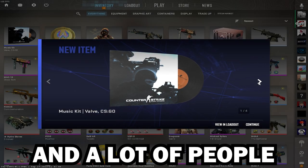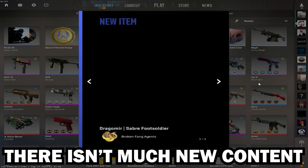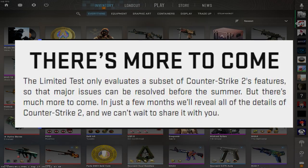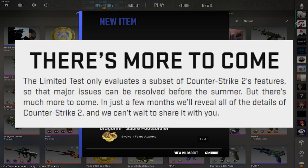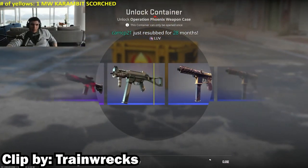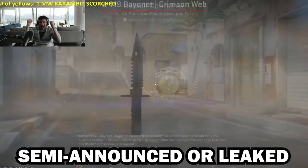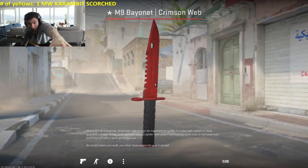CS2 fully released yesterday and a lot of people, myself included, are disappointed that there isn't much new content. Valve promised that the final version of CS2 would have a lot of content that wasn't in the beta. So in this video I'll go over everything we know is coming to CS2 that was either semi-announced or leaked but isn't in the game yet.